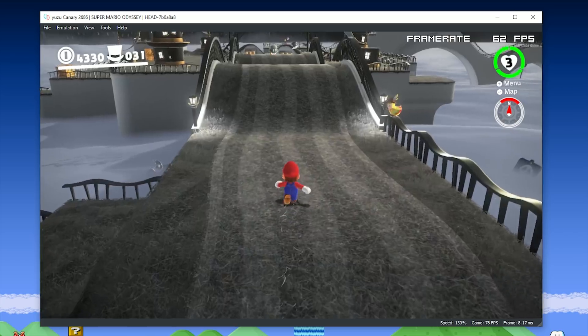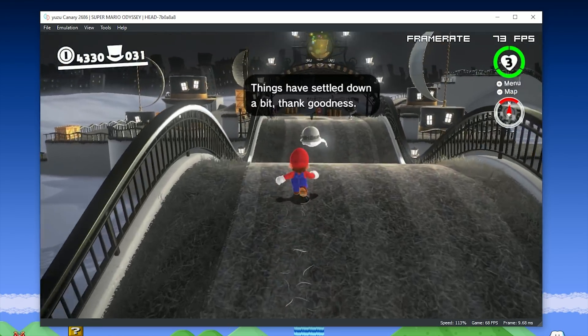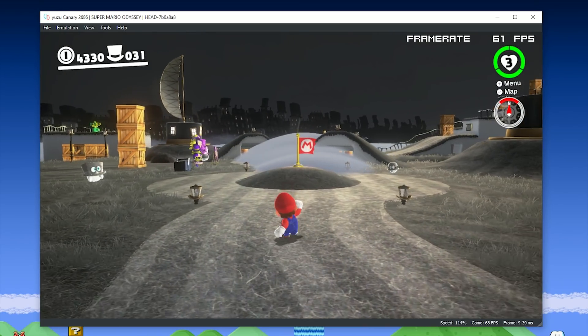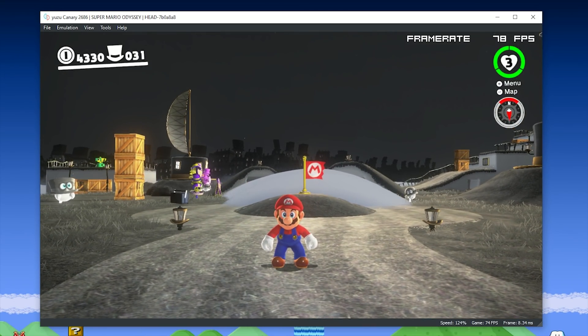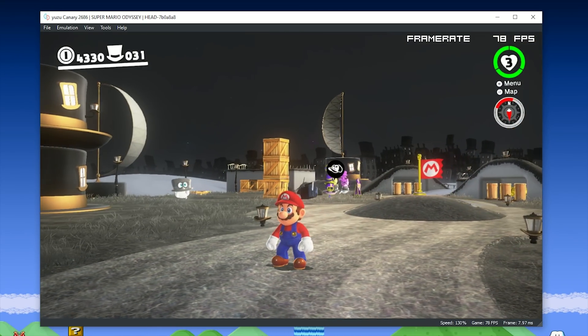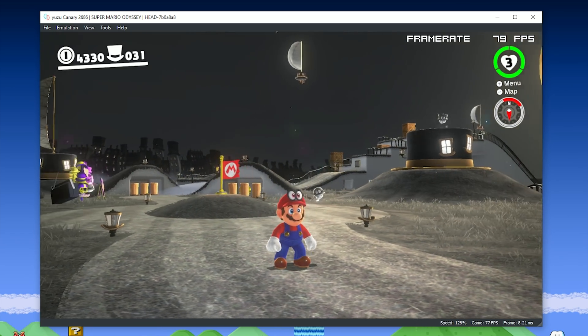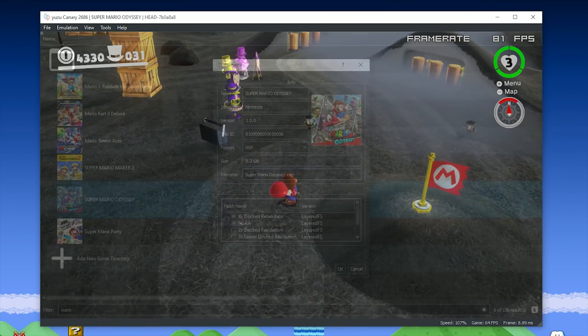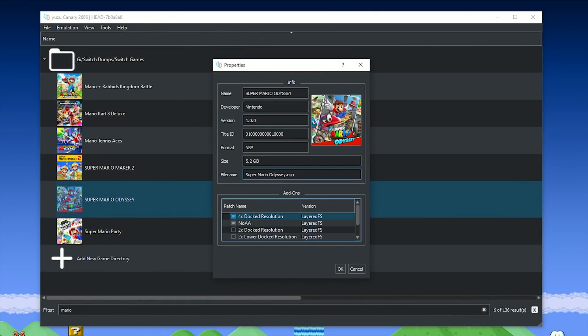If your performance does drop when using the 4x Resolution multiplier, you should turn on the 2x multiplier. The game will look very similar, but it will be a slightly lower resolution. The main thing we want to maintain is very good performance levels, making sure that you are achieving the maximum frame rate possible.